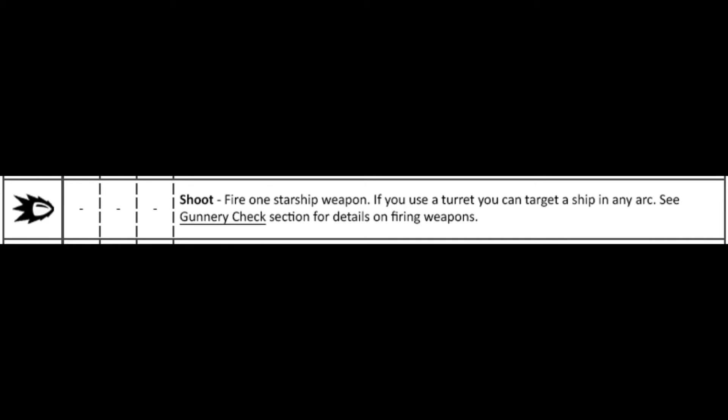Your bread and butter is the shoot action. This should be fairly self-explanatory. You choose one weapon in an arc facing the enemy ship — that includes any weapons in your turret — and you roll a gunnery check against the enemy's armor class or target lock.